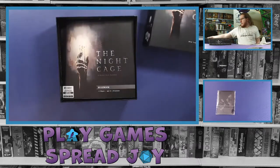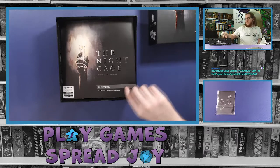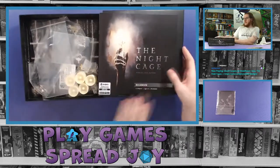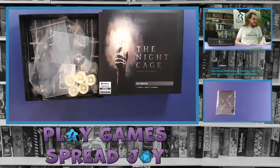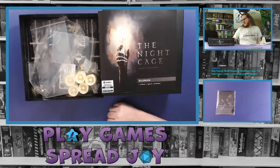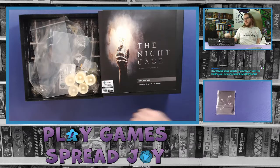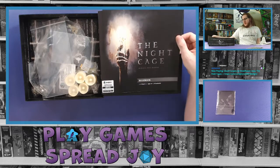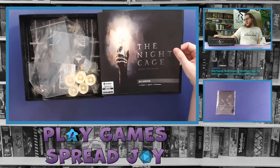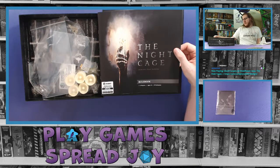Let's see what's on top. As we'd expect, a nice rulebook right on top. It does have a Diced Interactive game tutorial — if you want to learn how to play there's apparently a code inside the box so you can learn as you play. That looks like it's on the Google Play and regular App Store as well.